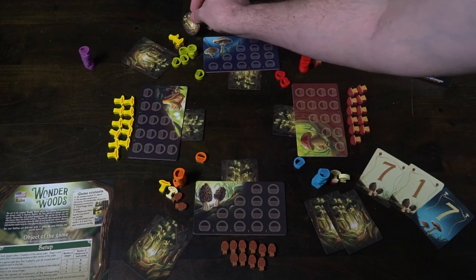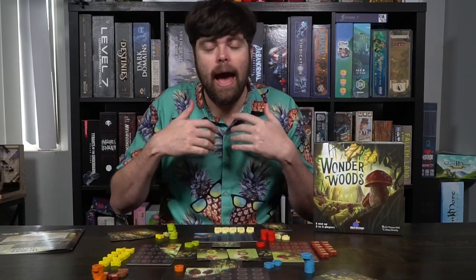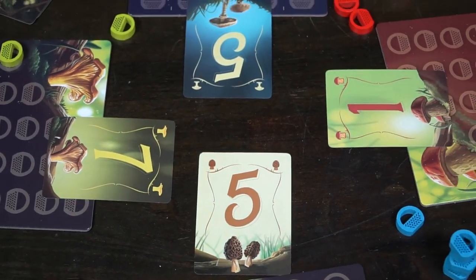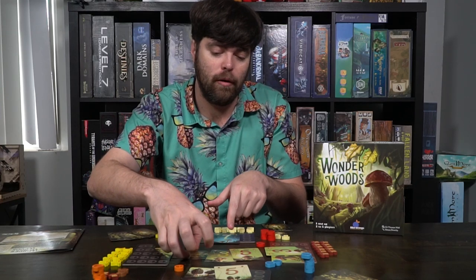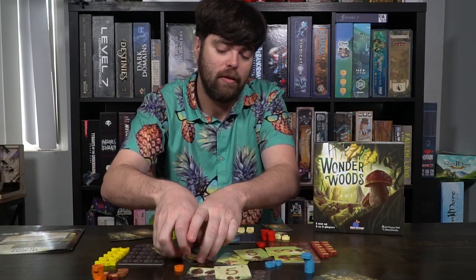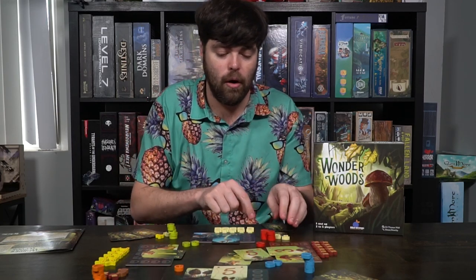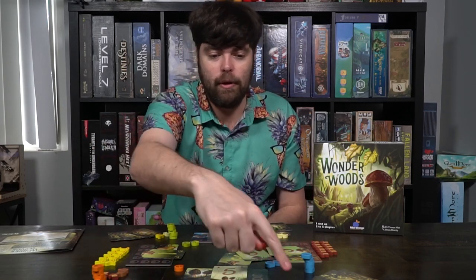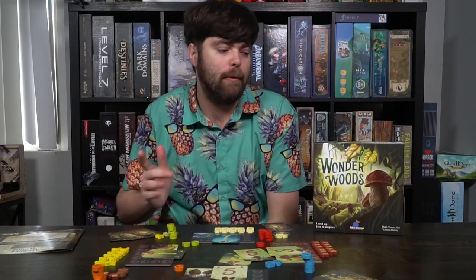That's pretty much the idea of the game. You start back over fresh, and some players might have bonus baskets because they gave information. Once the game is over, you flip over each of the cards for each of the different mushrooms and check who has the most points. Each mushroom is worth the number on its card — for example, the blue mushroom might be worth seven points, the red one worth three, the yellow worth one, and the black worth five. So if you have three blue mushrooms at seven apiece, that's 21 points. Whoever has the most points wins.